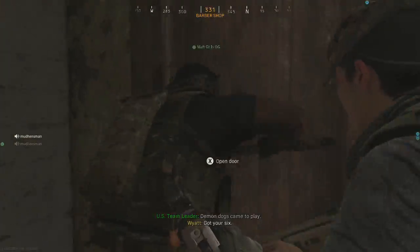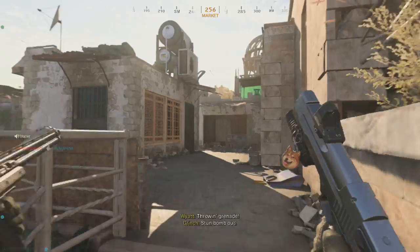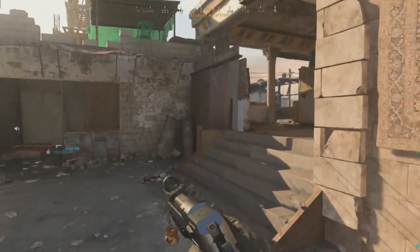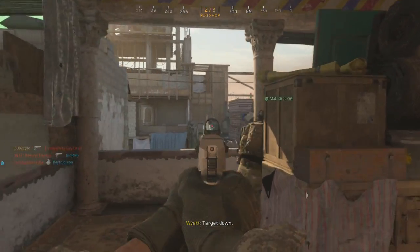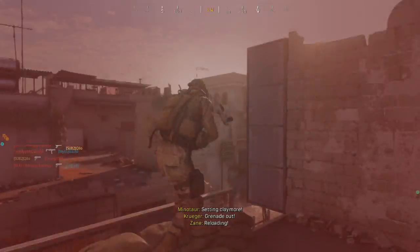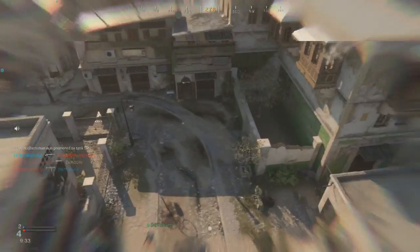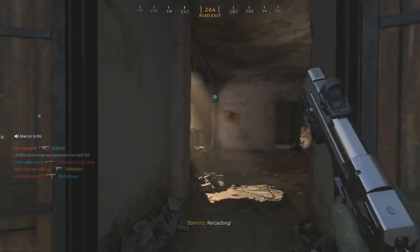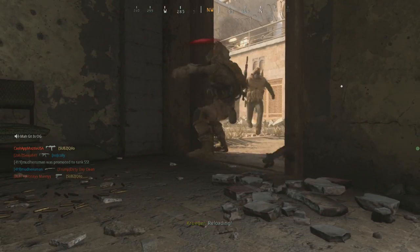At number five we have the riot shield. I always run this with Overkill — I have an M4 or 725 as my primary, and the riot shield is always on my back. I feel like you can play more aggressive than you usually like to. It's kind of like a crutch. If you run past a camper, you're way less likely to get killed from behind just because you have that riot shield back there.